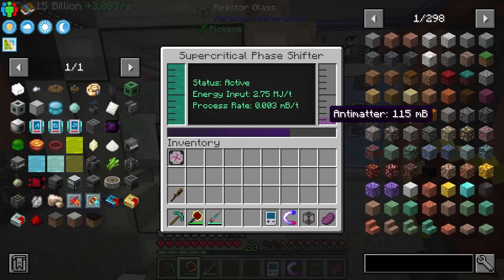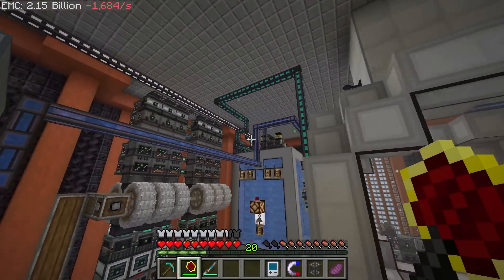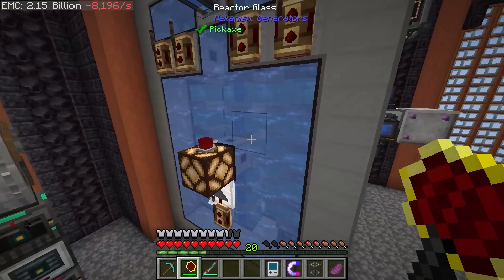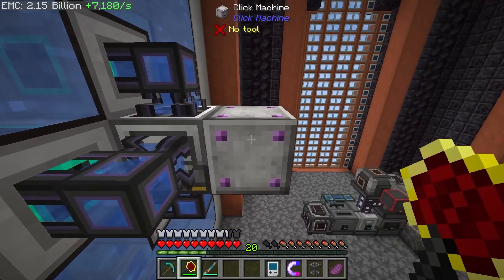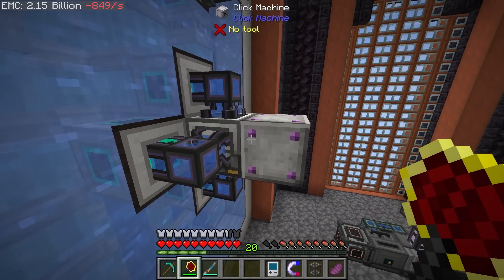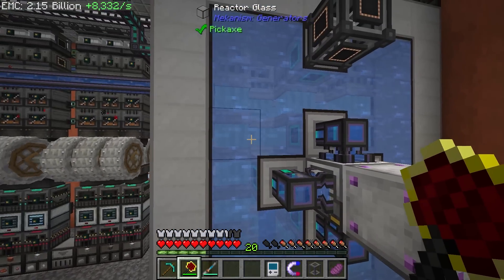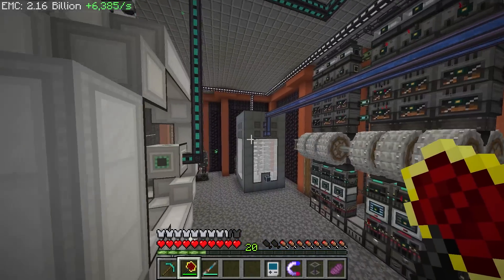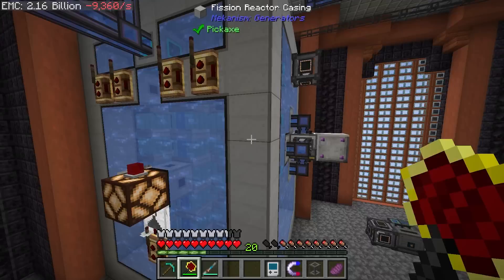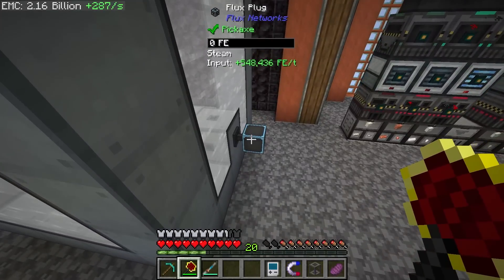I pretty much doubled my antimatter production rate by building another turbine — the exact same as this one — hooked into the exact same pipes. I doubled the burn rate, which was 19.2 and is now 38.4. I also set up a click machine on a supreme black hole that holds 2 billion, to manage the water level.